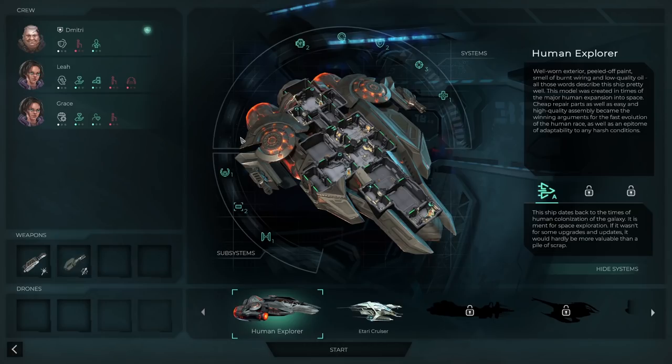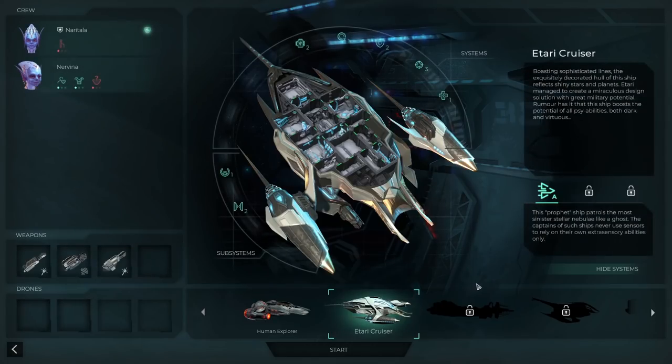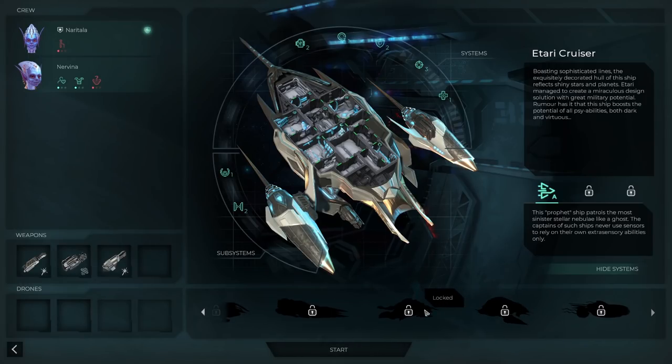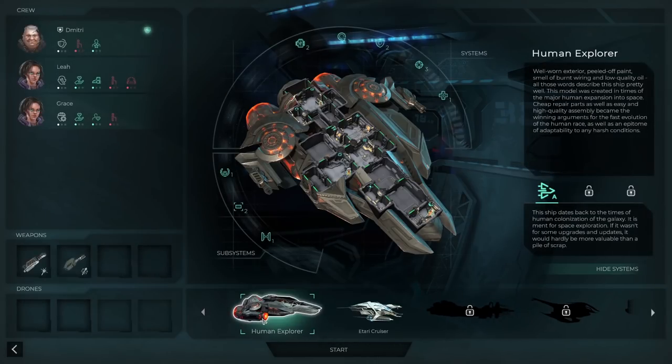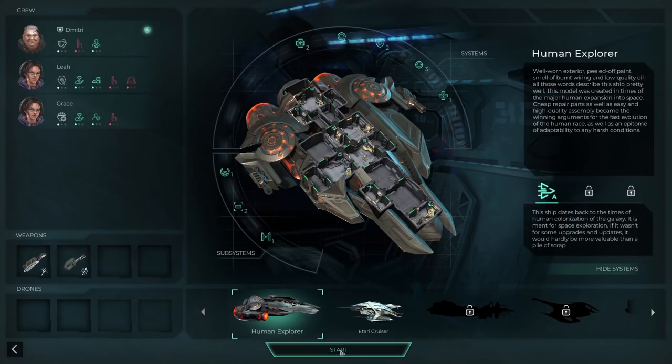So we have a shield operator, hyperdrive operator, and engineer. We'll be a little light on weapons but these bad boys should get it done - the Mark II Blaster and the Thunderbolt. There are many other ships we can play as in the future, some of which are locked. I hope they get really big and we can have a crew of like 10 or so people - that'd be awesome! Let's jump back to the other ship though, looks like that one seemed more appropriate. Let's go ahead and launch our mission and see if we can save the day.